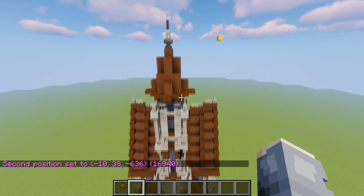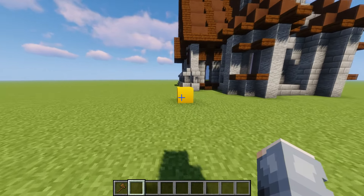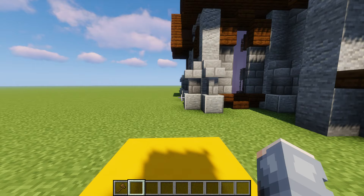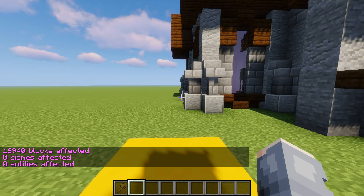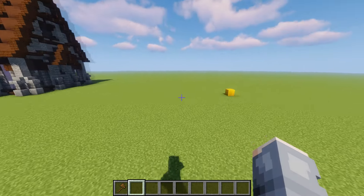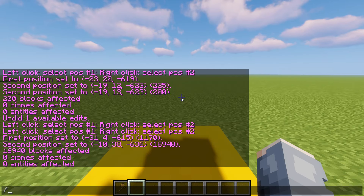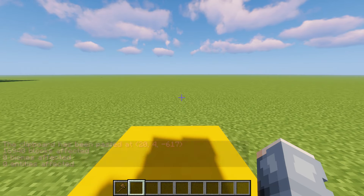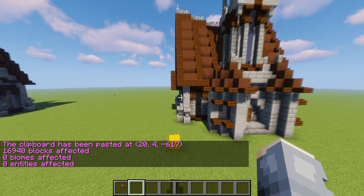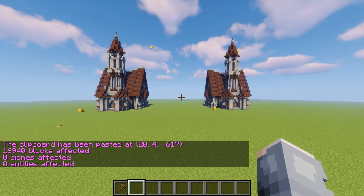Now you have this area selected. What you want to do is come to one point — I'm going to use this block right here — stand at it and do `//copy`. That's how you copy a build. Now in order to paste the same thing you just copied, you're going to go stand somewhere, stand exactly where you stood before — that's the way it would paste. So if I do `//paste`, boom, it should paste exactly how we had it over there. We've got copy and paste down.